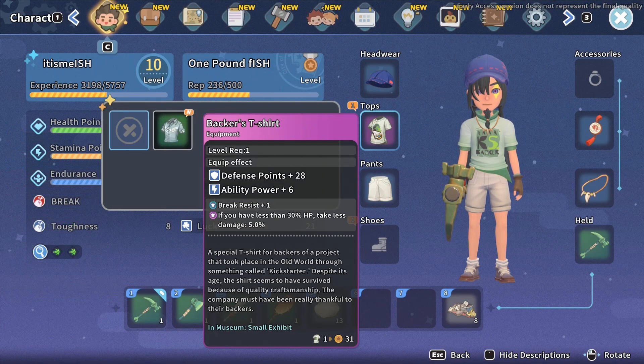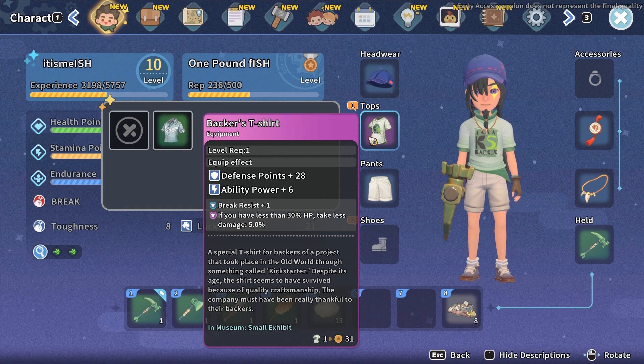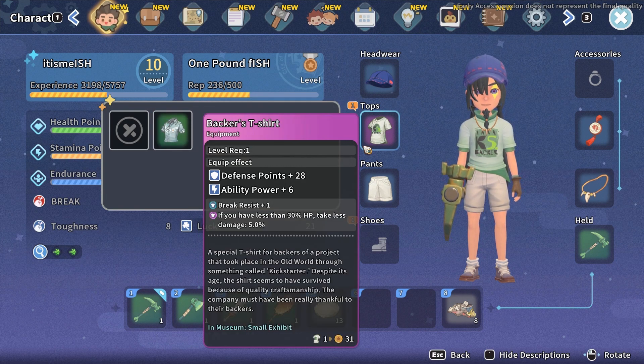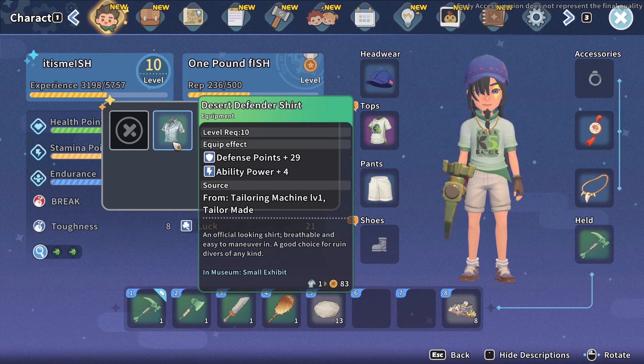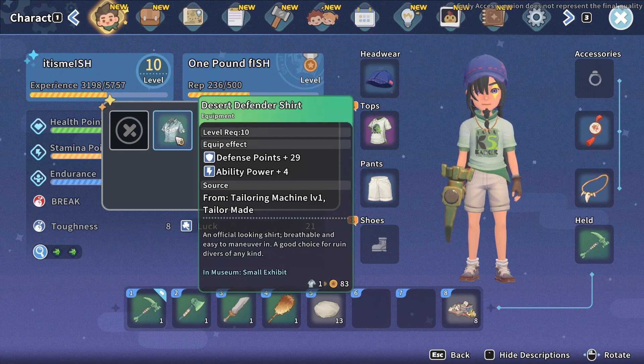Oh, a shirt! What does that do? Defense points 28 to 29, power 6, power 4. Great resist plus one — if you have less than 30 HP, take less damage. Price is 83. I'll sell it then.